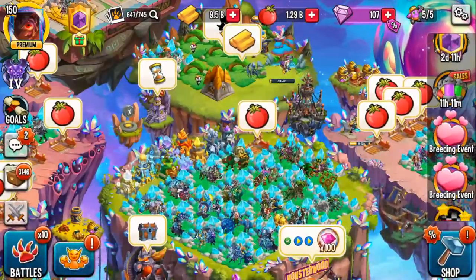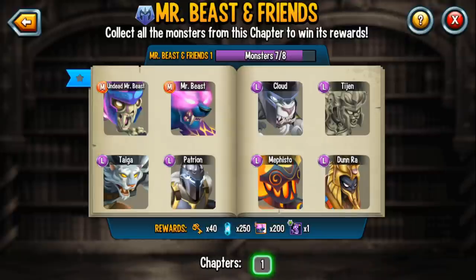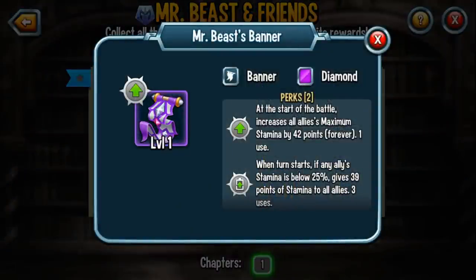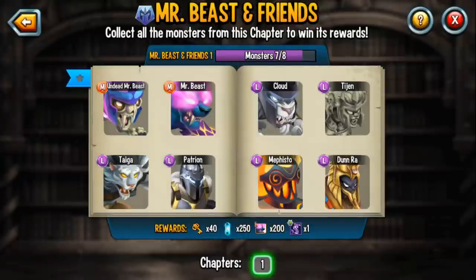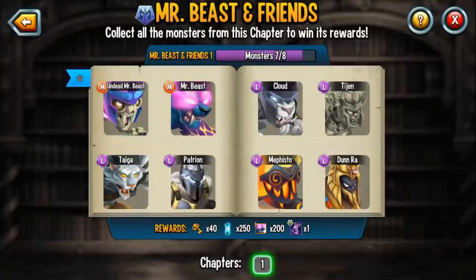Honestly, the team race monster isn't that great. Assuming you're buying the golden legends pass and getting undead MrBeast, you definitely want to make sure you get all of MrBeast and his friends, because you can actually get a completely free MrBeast banner — assuming you bought the golden legends pass, so it's not entirely free. But it's a phenomenal banner — basically charging banner on steroids times 10. It's incredible: increasing maximum stamina, the charging banner effect, three uses, it's crazy, and all of these monsters can be ranked up.